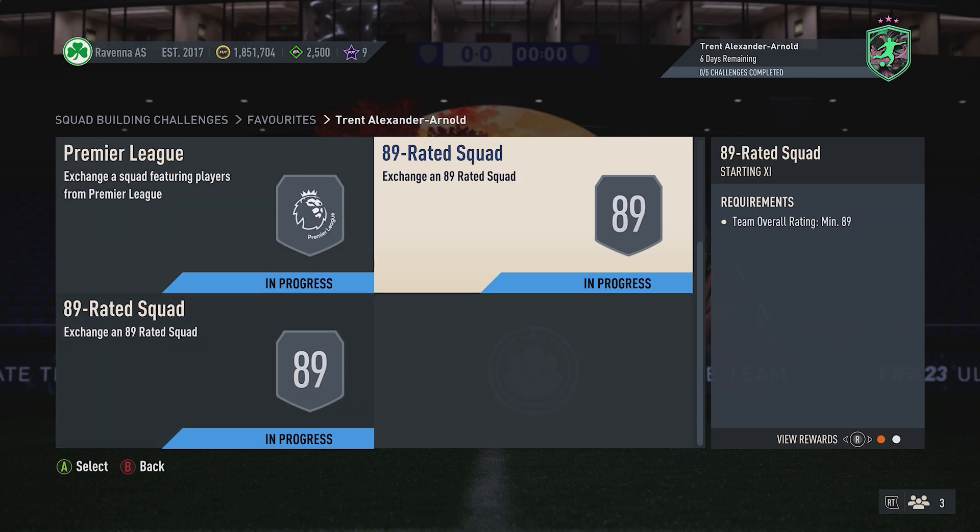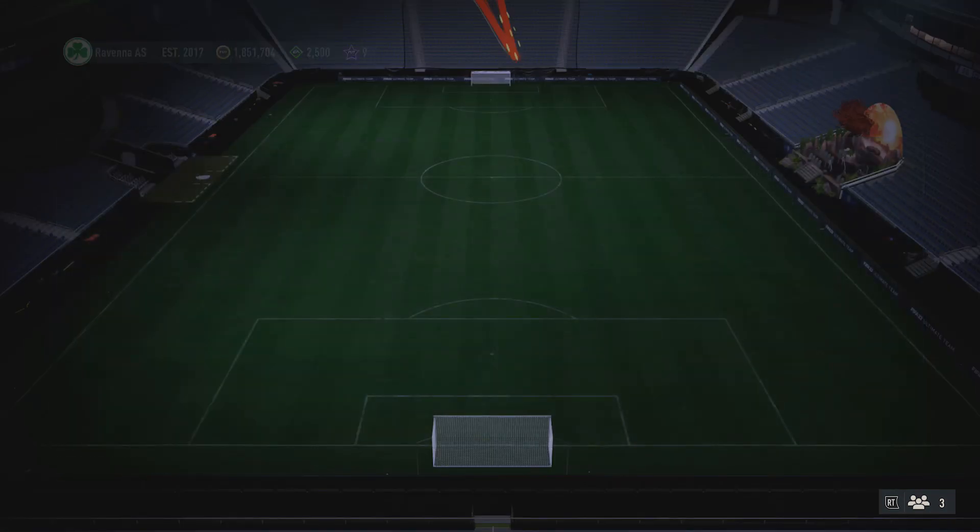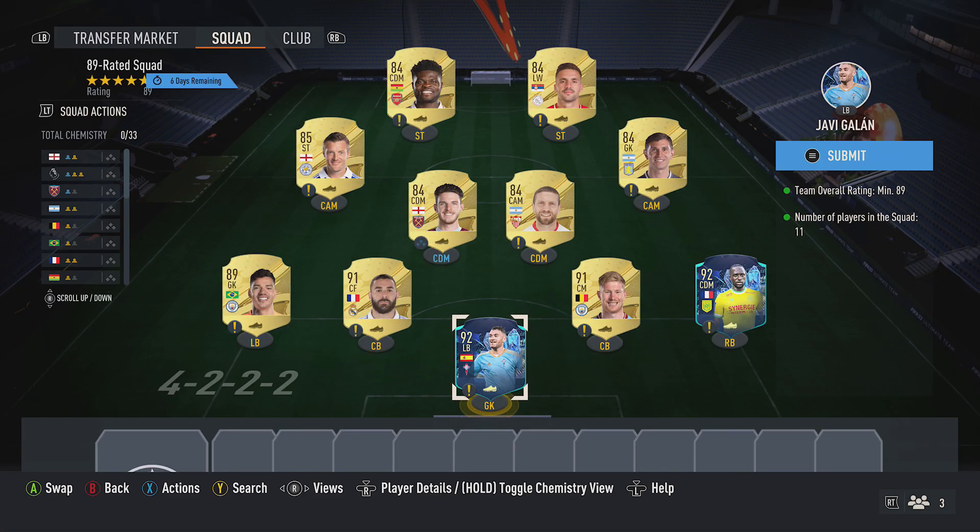Jumping into the final two squads — both are 89-red squads, so pick all the players up twice. First pick up two 92 red cards at 24k: this guy again, and also Sissoko.